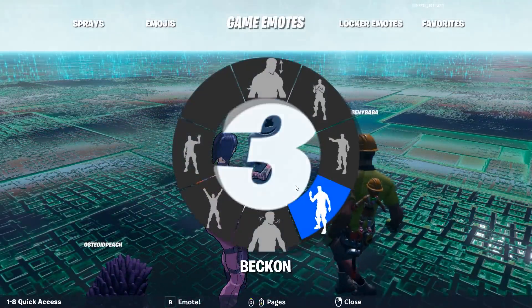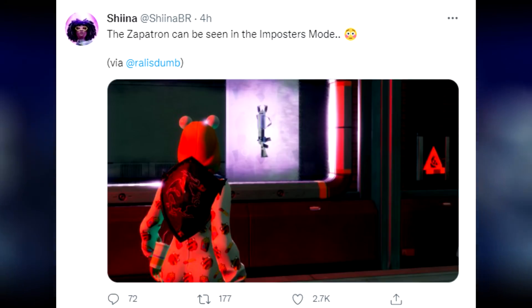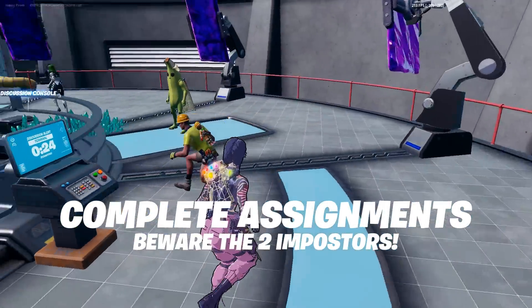There are actually a lot of secrets inside this LTM, such as the Zapatron being spotted, and a few other things such as a cube and of course storyline-based stuff. Stay tuned for the next upcoming video where we go over everything new and secret in the brand new LTM.